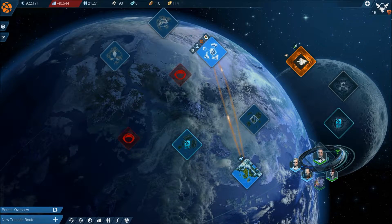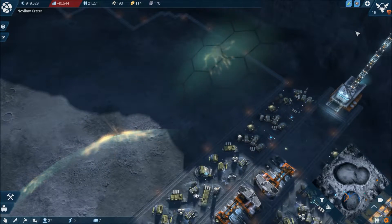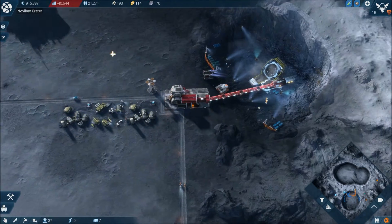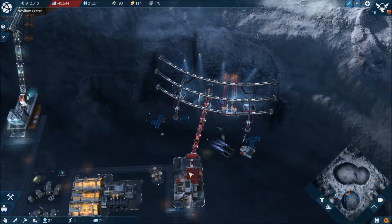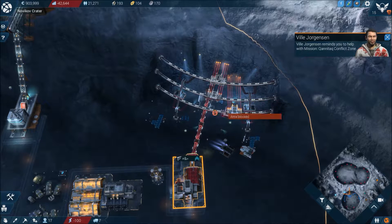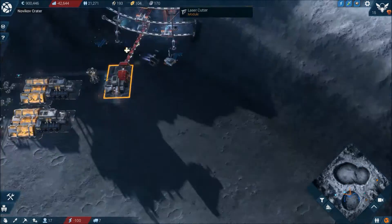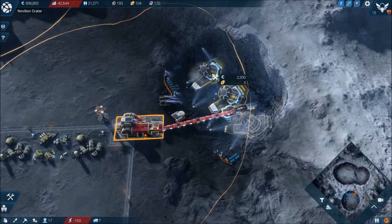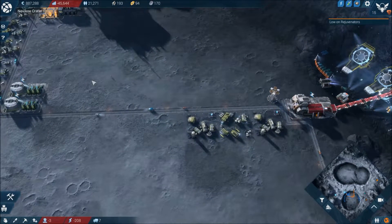That's the spaceport. Let's turn this around a little touch. What have we got over here? Could we fully upgrade this? I think that's it for there. Let's have a look at this one. Attention — under provision of specific consumer goods. Low on rejuvenators.